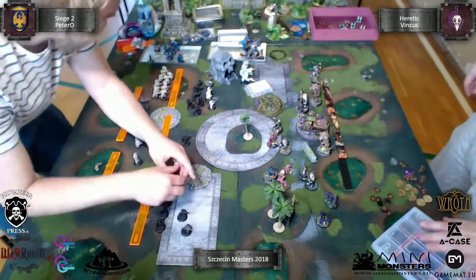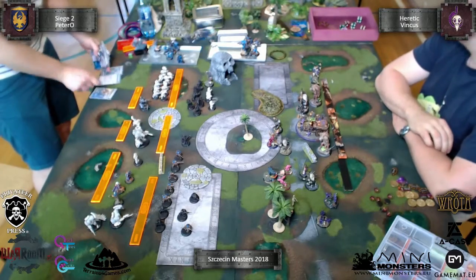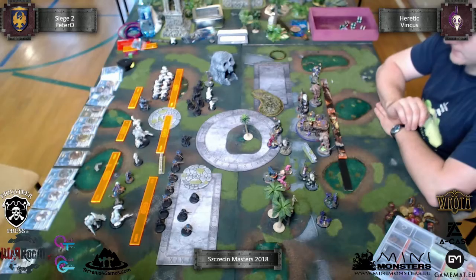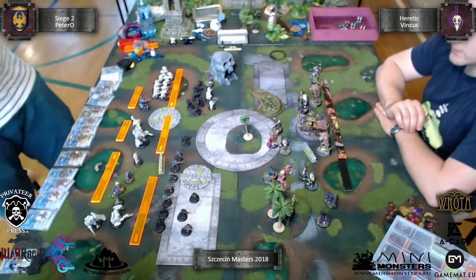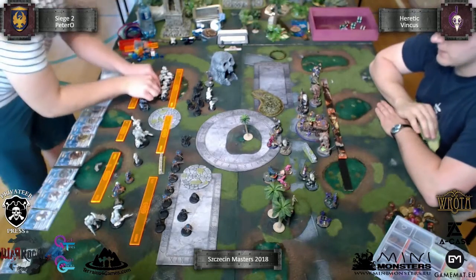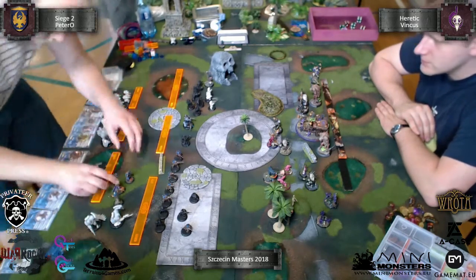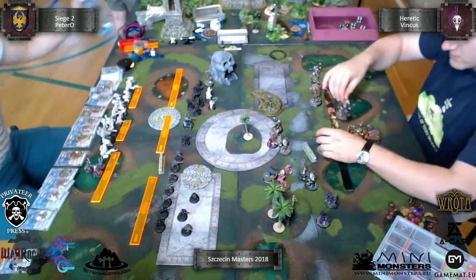My plan was to put some Gremlin Swarm in there to stop Piotr from scoring his flag. On my side, at the bottom, I had a flag in the forest. In my list I had three Gremlin Swarms, three Rattlers, Lady Karianna Rose, three Crabbits, one Gorehound, two Skin & Moans, and one Cage Rager. I chose the Arcana Pandemonium plus Sacrifice because of no Grievous Wounds.